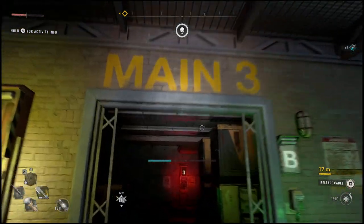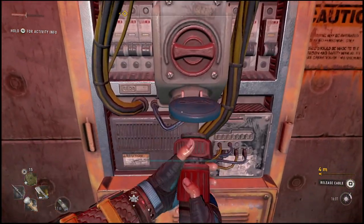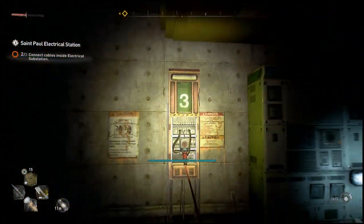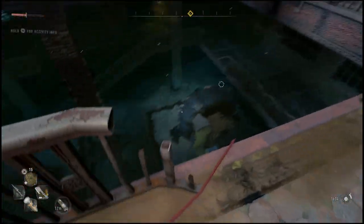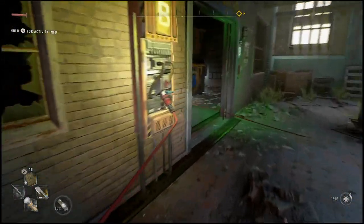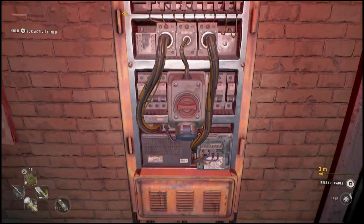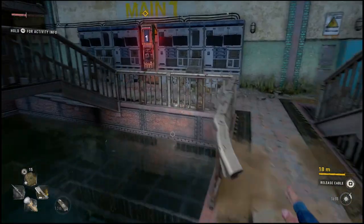Back in the main section where we started, make a right and go into main three, which is panel B from the beginning. Once you go through, make sure you still have the wire on you and simply plug it in here. You should now be at two of three panels completed. To activate the third one, go back down into the basement, disconnect from number B — which we did at the beginning — and plug it into cable one. The mission will be completed.